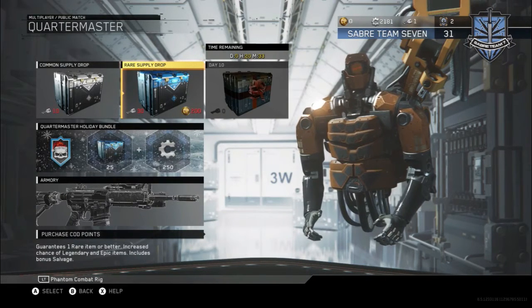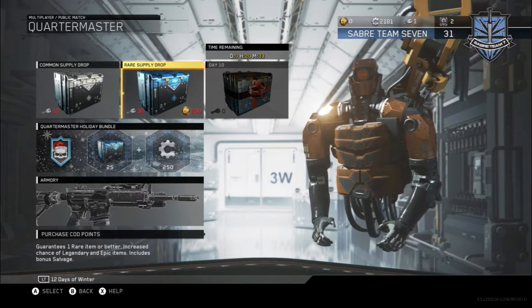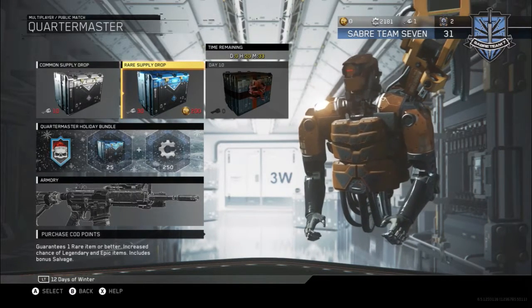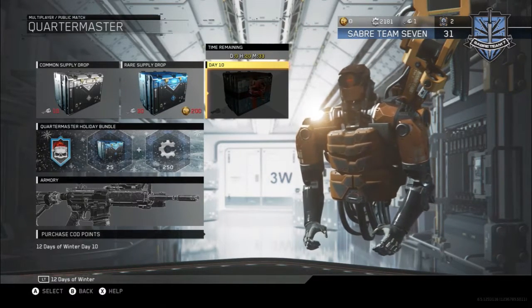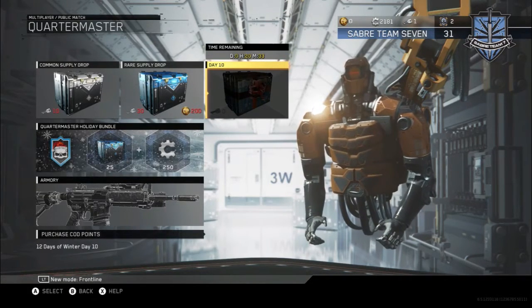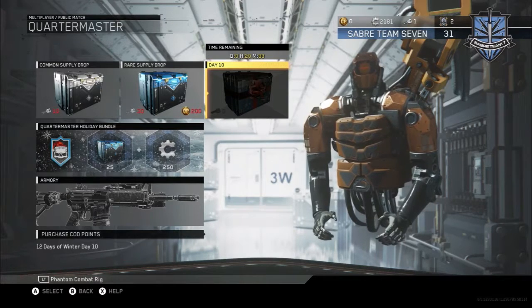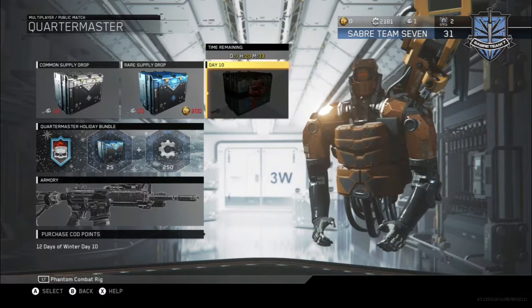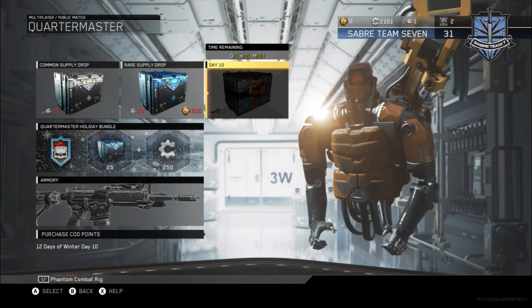This is a salvage glitch on Infinite Warfare. Basically, what you do is go to your daily Christmas box, press on it, and then unplug the ethernet cord from the back of your Xbox — the one hooked up to your router. Then you go back into the game and it'll give you the salvage reward.